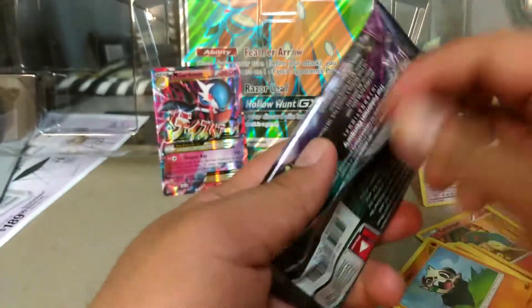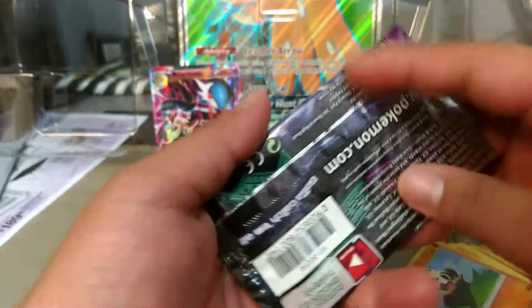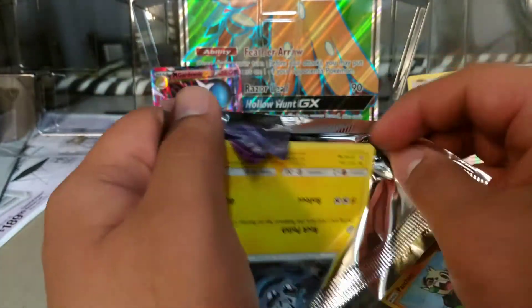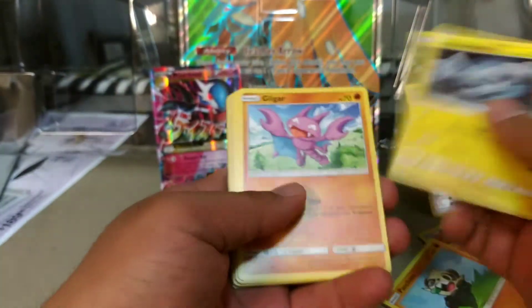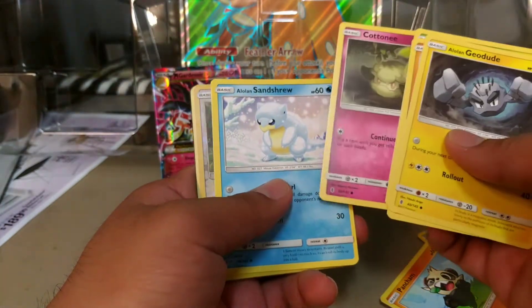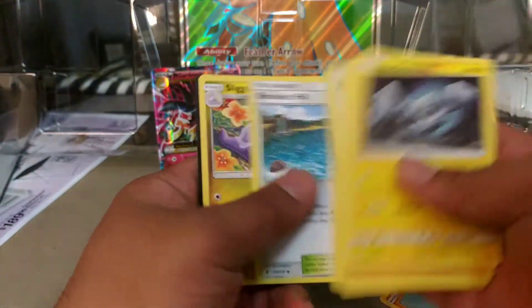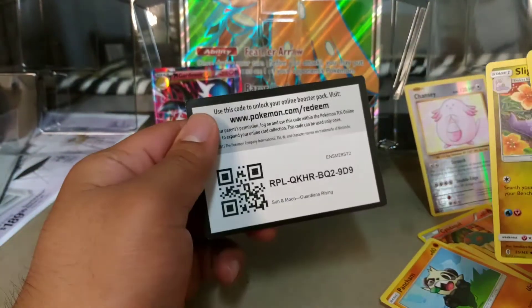Last pack here — going to get some last pack luck. I don't know if it works because I already pulled a Gardevoir. Still haven't gotten a Full Art Lele or a Rainbow Rare Lele. We have a Geodude, Gligar, Bellsprout, Comfey, Cottonee, Sandshrew, a Reverse Stufful, and a Honchkrow Regular Rare. Not very good of a box.